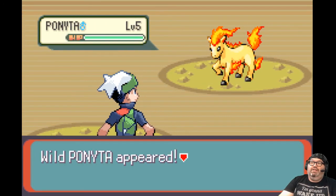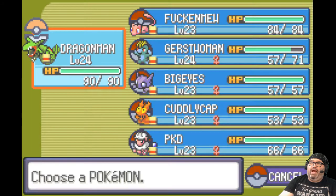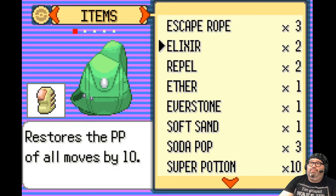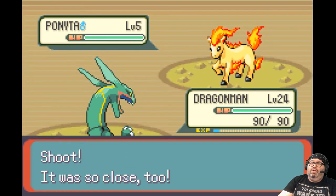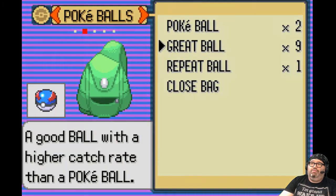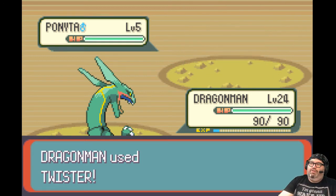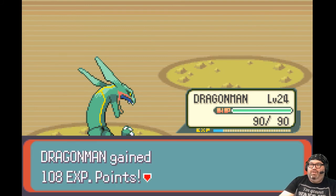Ponyta! Level 5 Ponyta — I'm just going to throw a Pokeball and see what happens. It's level 5, so a Great Ball could just do the job. Nope. Well, now I'm going to destroy you. Now you get twisted — you had one shot to become my friend and you said no. Forget it.